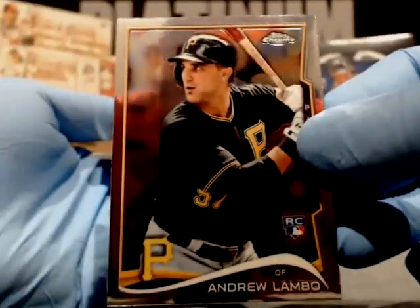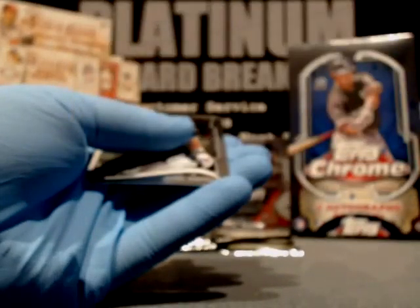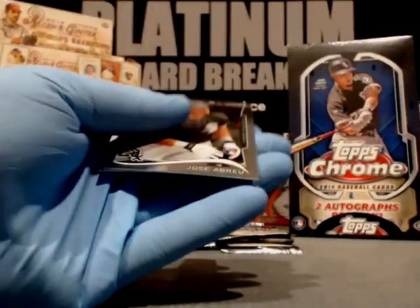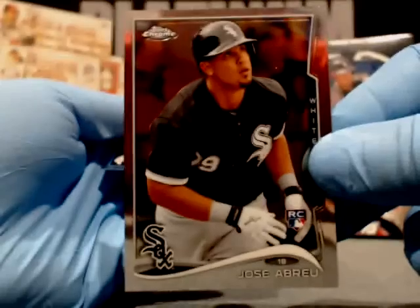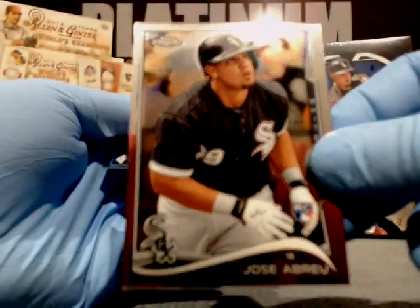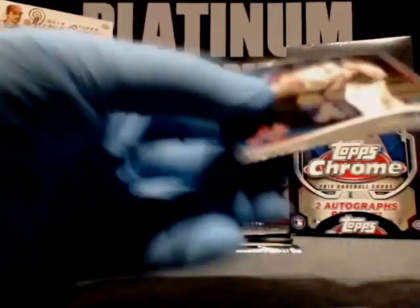Andrew Lambo, Pirates — it is my favorite name to say. Arubarena for the Dodgers. We haven't seen any Sapphires. There's a Jose Abreu rookie right there — that's what everybody's looking for. We'll top load that up for you. No Sapphires, man — what's going on? Craig Kimbrel, Atlanta Braves — load it up. That's what everybody wants.